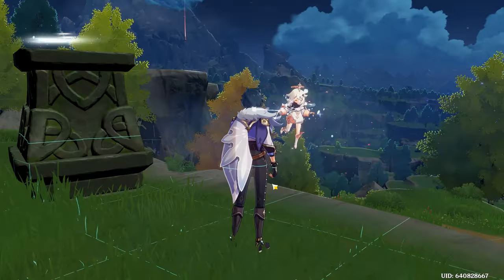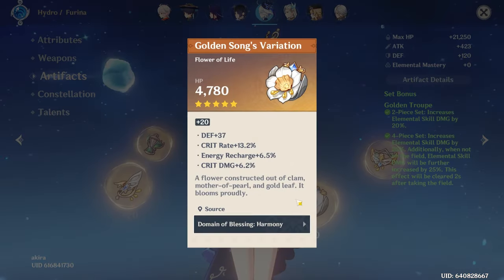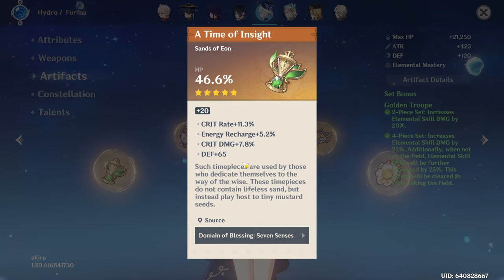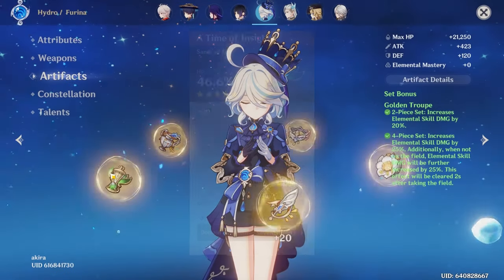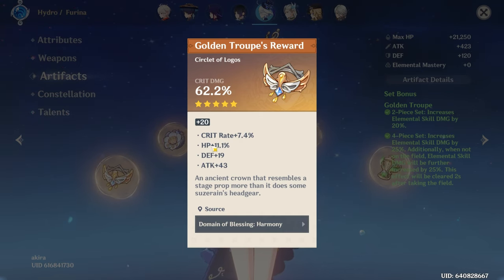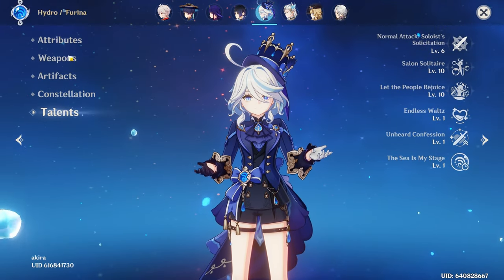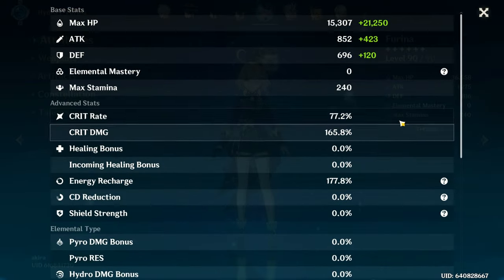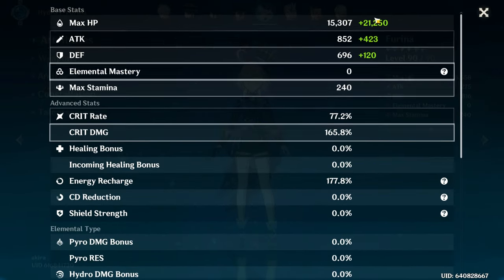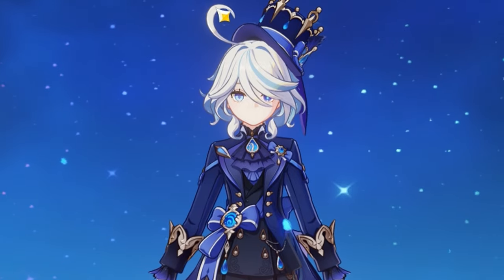Next I'm reviewing Furina. Skyward Blade, 4-piece Golden Troupe — which is what we like to see. Flower: Crit Rate, Crit Damage. Feather: Crit Rate, Crit Damage, Energy Recharge. HP Sands. Goblet: Crit Rate, Crit Damage, Energy Recharge with HP. Nice Goblet, pretty nice Circlet with HP and Crit Rate. Constellation 0, Talents 6-10-10 — double crowned. 77 Crit Rate, 165 Crit Damage, 177 Energy Recharge, and 36K HP. That is very nice for Furina.